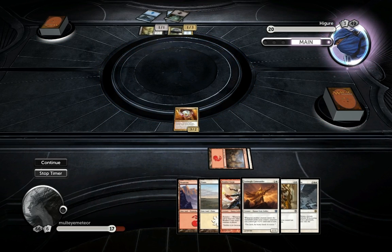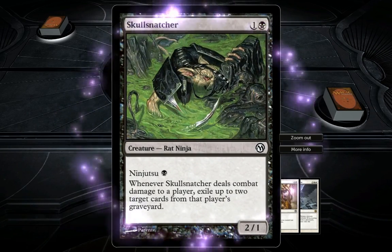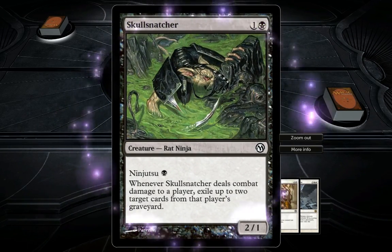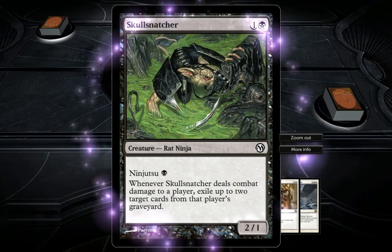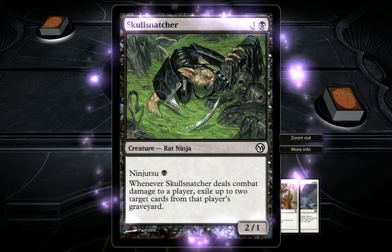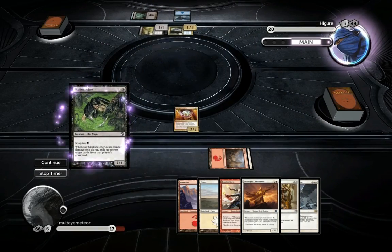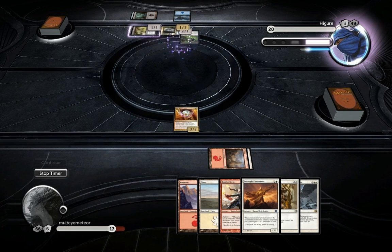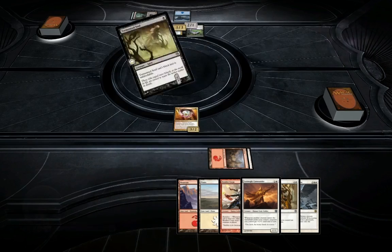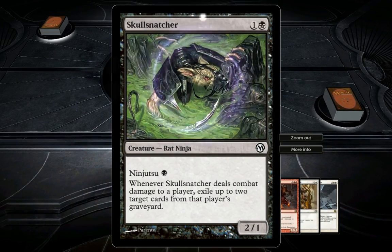Skull Snatcher - it has Ninjitsu, so it's a two-cost 2/1. Whenever Skull Snatcher deals combat damage to a player, exile up to two target cards from that player's graveyard. What he could have done there is actually played it for its Ninjitsu cost, bounced the Tormented Soul back to his hand, and gotten the Skull Snatcher into play attacking.